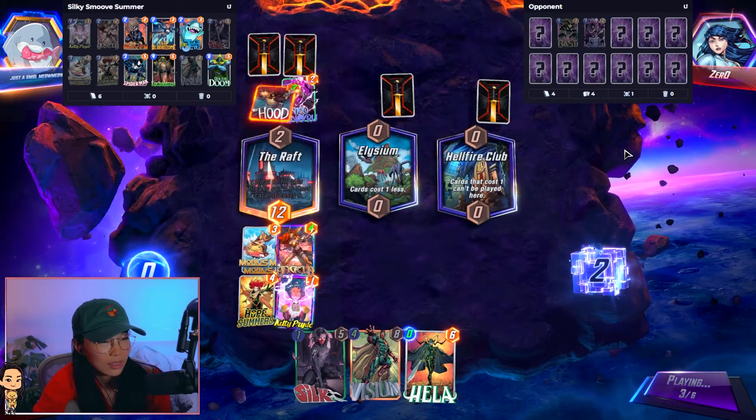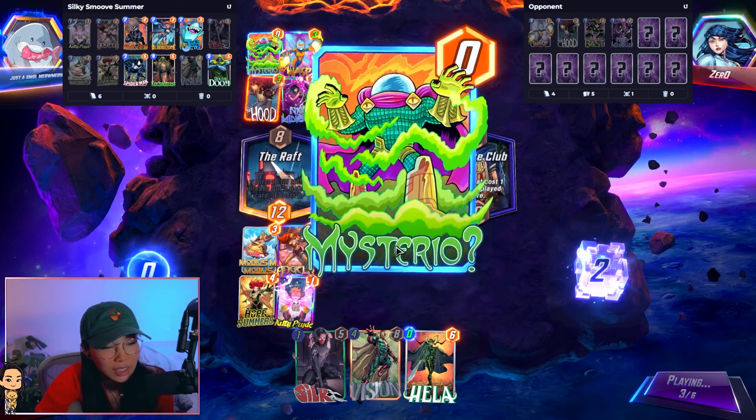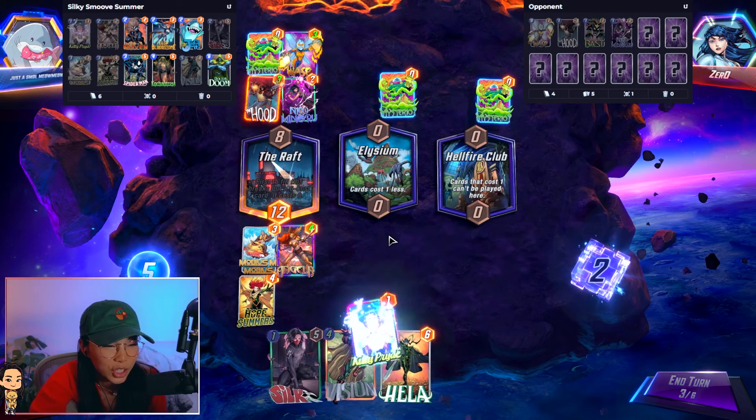That's one, that's zero. Oh, they had Wasp. But then they lost on the left for sure, no? Also, why are you trying so hard to fight for the Raft when I have Mobius on board, you silly goose?